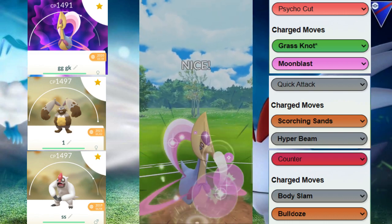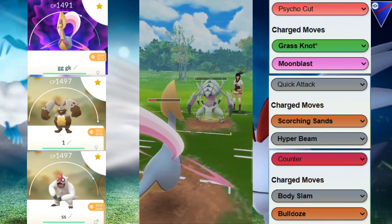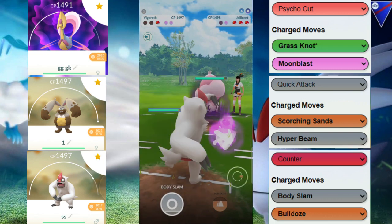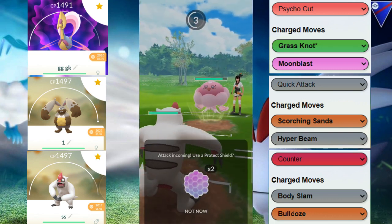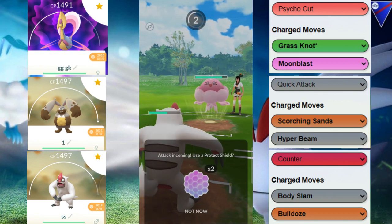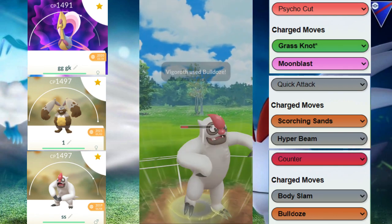We're going to come in with our Cresselia. This Cresselia is going to be able to throw a Moonblast — doesn't quite KO. We're going to put everything on the line with the Vigoroth, so this is a great farm down. They don't allow us to farm down, and unfortunately it ends up being the Jellicent. This Jellicent in the back is a neutral-ish matchup — not doing super effective damage with its fast moves, and we're not doing super effective damage with ours. But we do have a shield advantage.